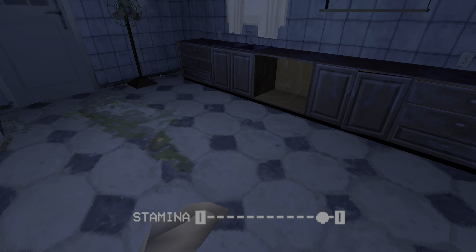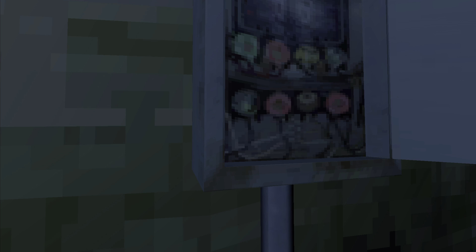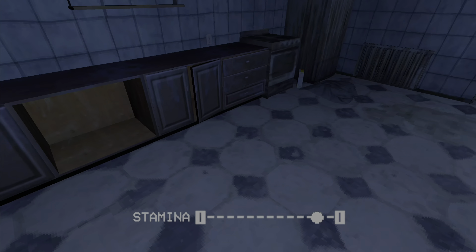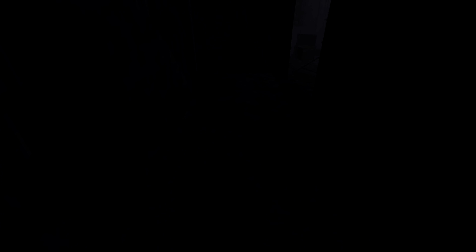Go through this door right here at the landing of the stairs — that's not the save room. Come out into the kitchen, then head into the basement. We're going to put the fuse inside of the fuse box. That'll get the dryer going. Immediately after that's done, just head back, turn around, and go through that same door to the left — and I believe this is a cutscene. Yep.